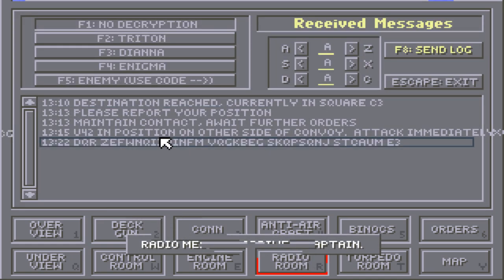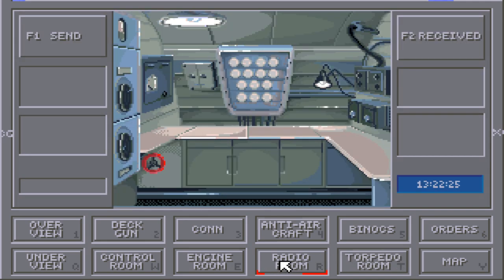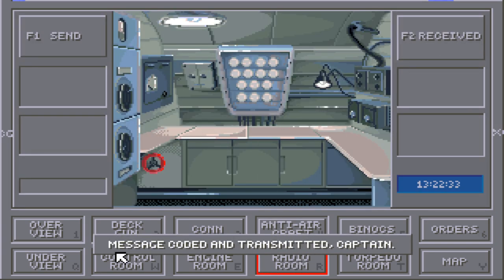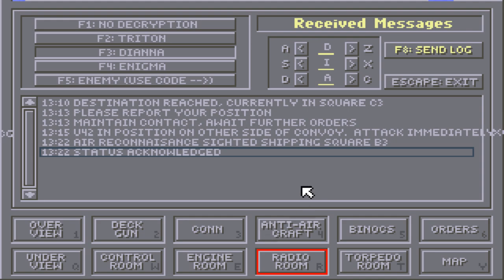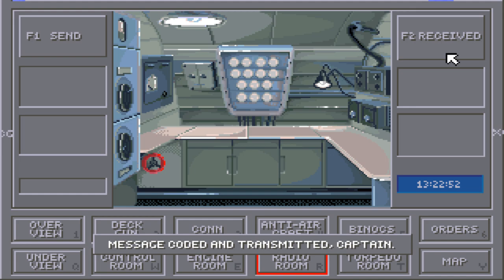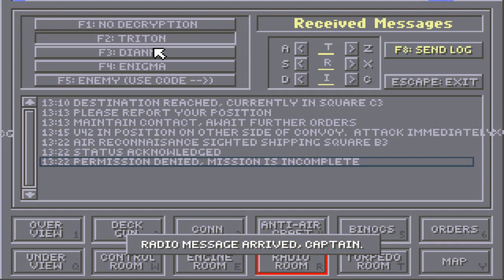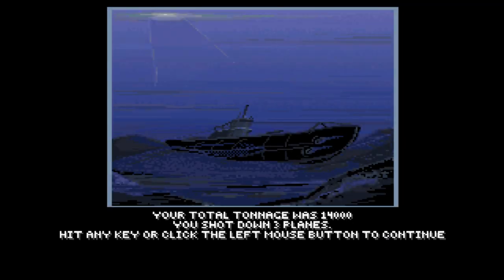New message arrived — 'Shipping sighted, square B3.' I can send out a mission status report. Status acknowledged. Can I return now? Let's find out. If I can, great. If not, I'm going to end the mission anyways, even though it'll give me a game over. Yep, mission incomplete. Unfortunate. I'll go ahead and abandon ship. We did 14,000 tons and shot down three planes, so not too bad.